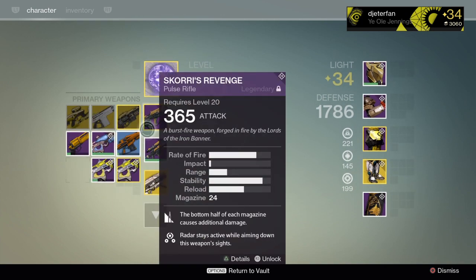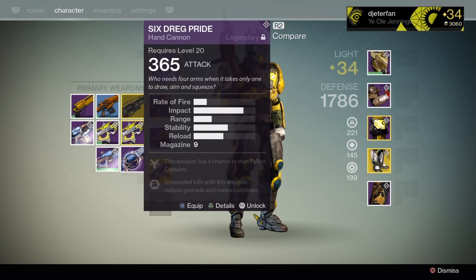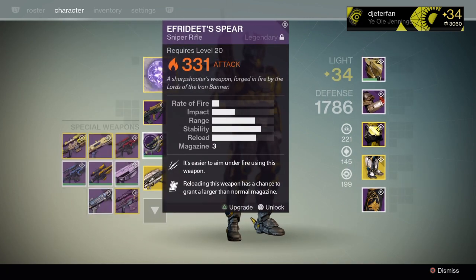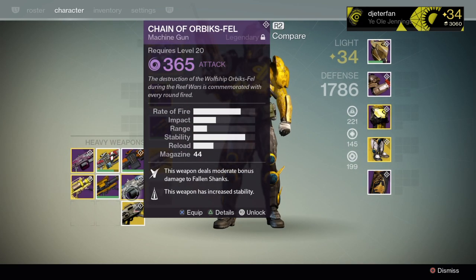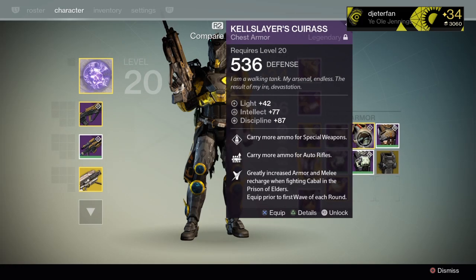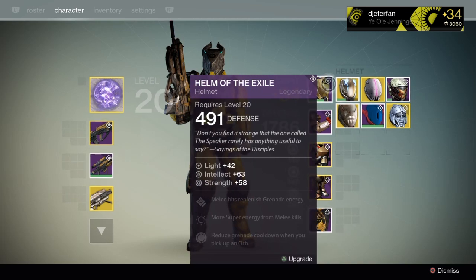Now that I've got all my weapons out of the vault, here's what I've got: for primary weapons we have the Six Dread Pride, the Wolf's Leash Too, and the Wolf Slayer's Claw. We also have the Wolf Born shotgun and the Chain of Orbic's Fell light machine gun. For gear, we have the leg piece, a couple of chest pieces after scrapping duplicates, and the new gauntlets.